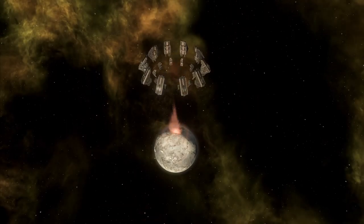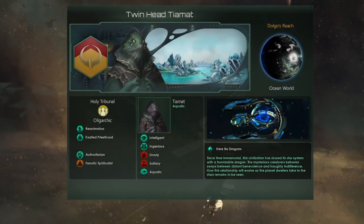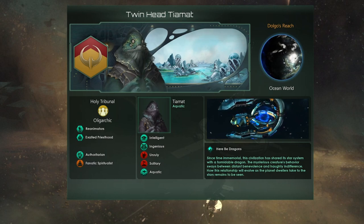And if you enjoy this video, please resurrect that like button. This is our anti-meta build — welcome to the Twin Head Tiamat, one of two dragon heads.